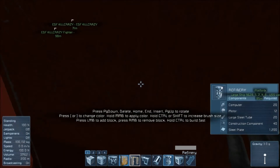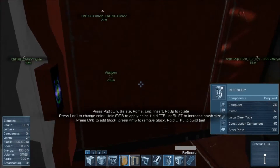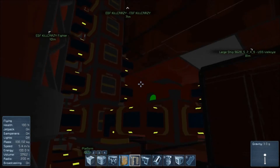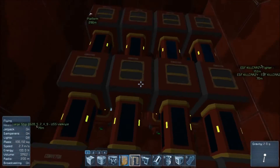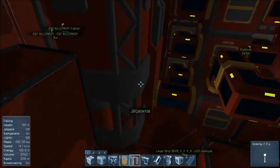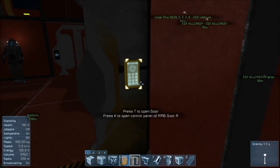Let's get into it. I will show you mine quickly. This is my setup — very, very complex. I have got conveyors, small reactors, a large reactor, and a refinery. We are going to go step by step on how to build this.